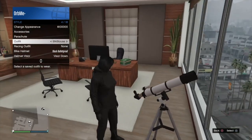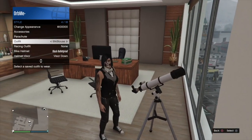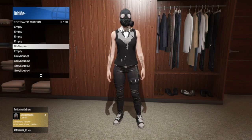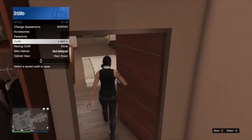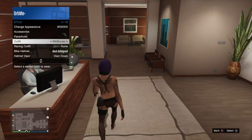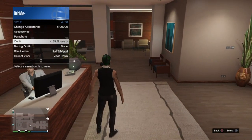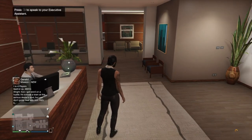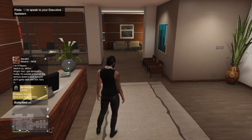Select the saved outfit and walk away. Now save this outfit, open up your interaction menu, swap outfits to force a save. Once you see the save icon in the bottom right-hand corner, close your GTA application.